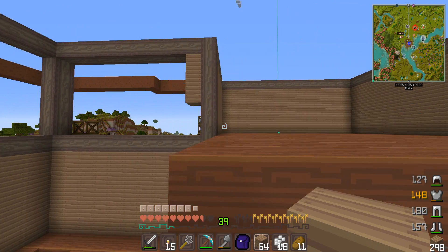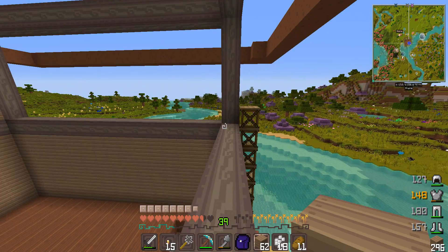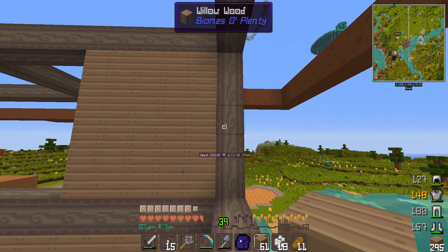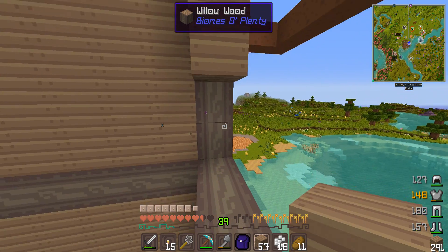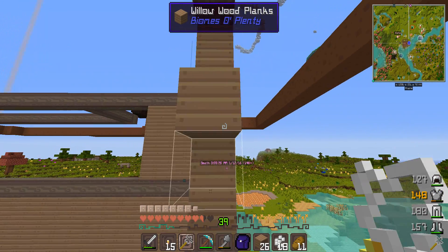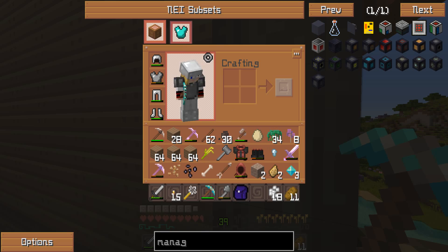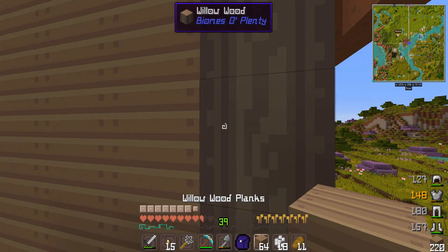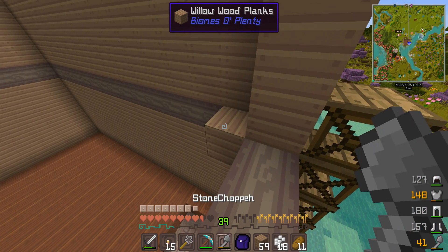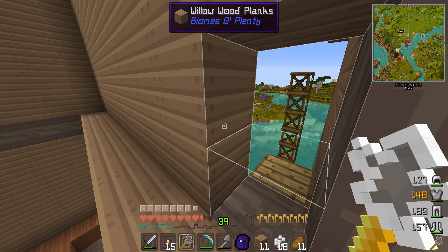I'm debating exactly how I want to set everything up in my house. I already know where my bedroom is going and the basic smelting area and stuff. I think this is a unique house and I'm really loving this texture pack — it's kind of weird but it's different. I've used the other specs so much; it's time to try something else.